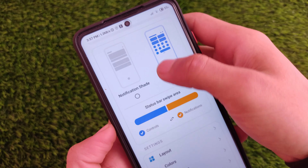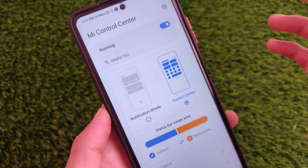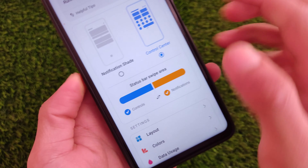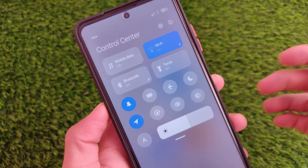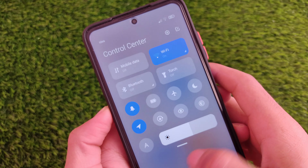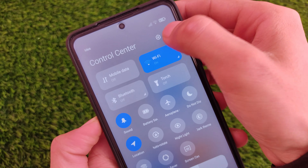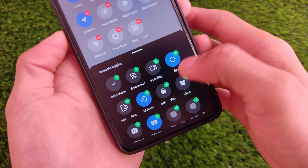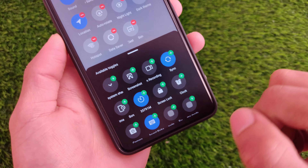You can also simply mark notifications as read very easily. Right now I have the control center on the left side, but I can simply switch between sides with this simple toggle — click here and the notification panel moves to the other side, and the control center to the other side. This is a very easy guide. You don't need root, you don't need bootloader unlock — nothing.